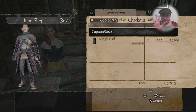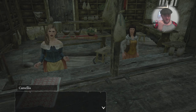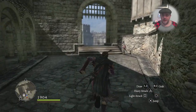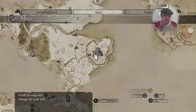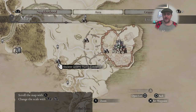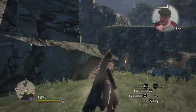You need your airtight flasks - buy five from this lovely lady in Gran Soren. Now we're heading out to the world map. You need to make a straight line west from Gran Soren over to the mines - the Ancient Quarry north entrance. That's where we're going, directly west from the Gran Soren main entrance where they brought in the hydra head at the start.